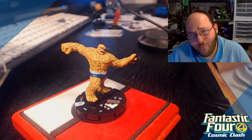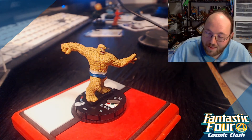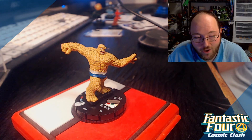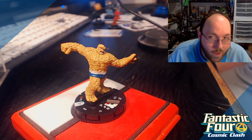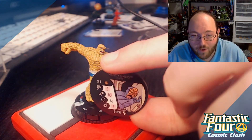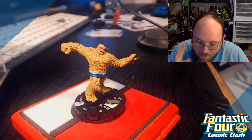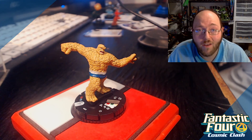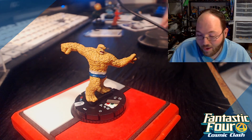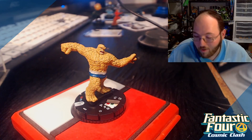I was kind of disappointed reading over the Justice League Unlimited scenarios in comparison. While the Fantastic Four ones got them printed on cards, if you buy the JLU starter set, you're just given a piece of paper with a URL — you have to go online and print them out yourself. I don't believe they come with physical bystanders either; you have to print and cut those out too. That's why I prefaced this whole video with: buy this starter set — it's the better quality product.